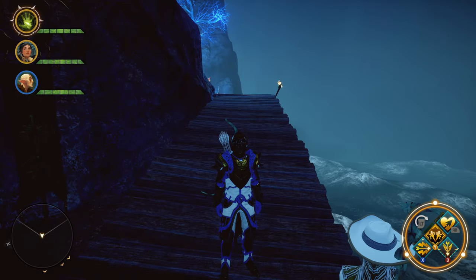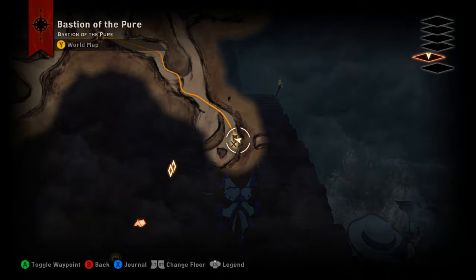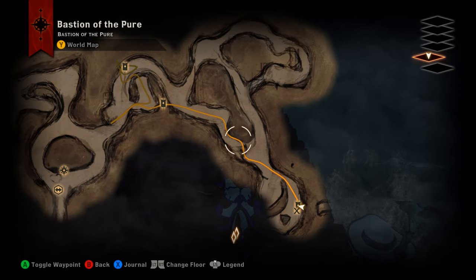Hey, what's up everybody, we are back today with another unique item find video. This time we are out in the Descent DLC, down in the Deep Roads on level five, tracking down the Kingfisher Staff.